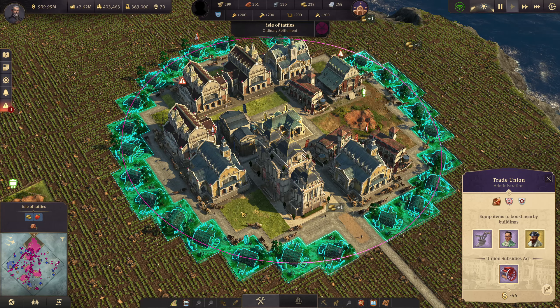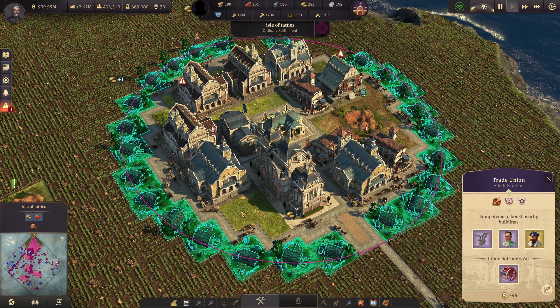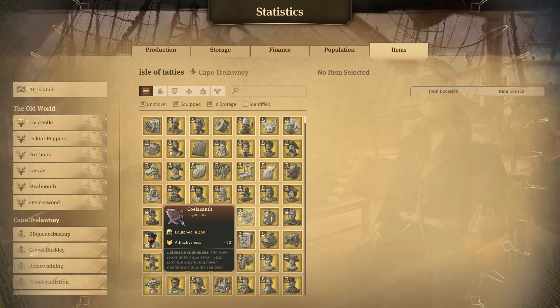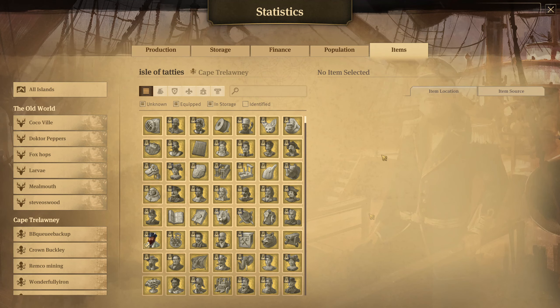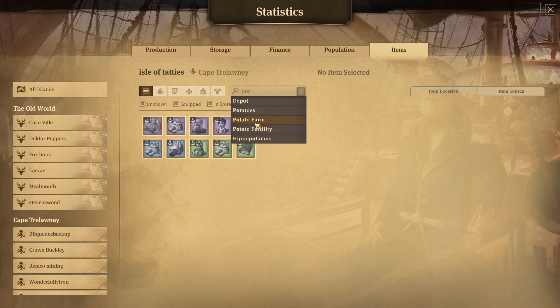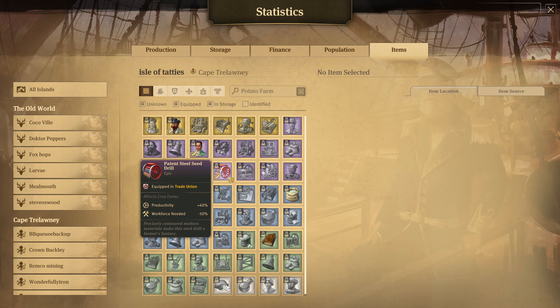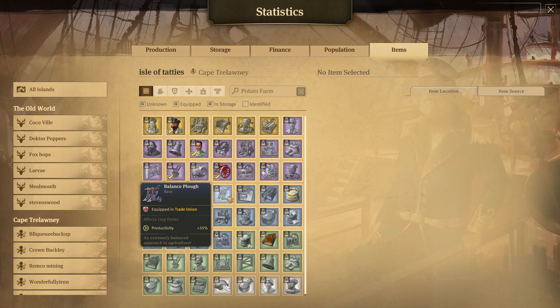Let's have a look at what items you can use for all your production buildings. Hit Ctrl+T to bring up the items page. Make sure you have the 'unknown' box selected so the game finds all items in the game, not just the ones you already know. You can physically search for the individual production line you're looking for, like 'potato farm', and browse through those items manually to find ones that affect working force.